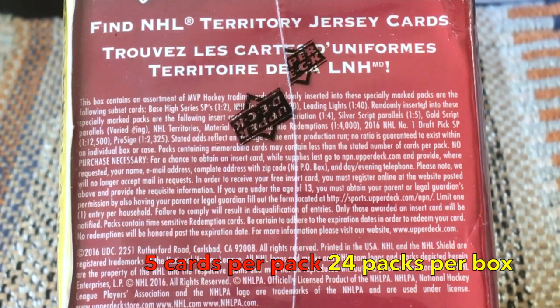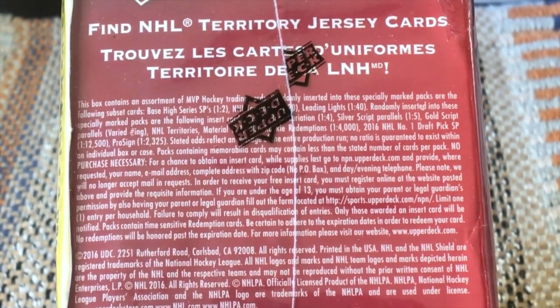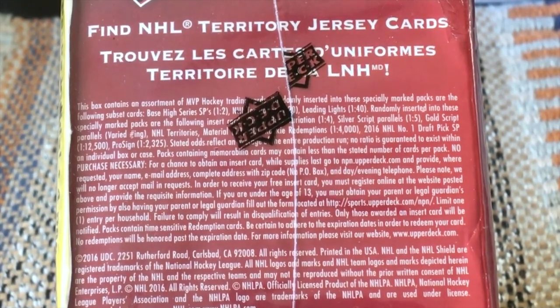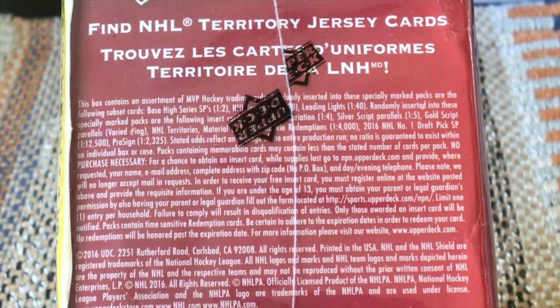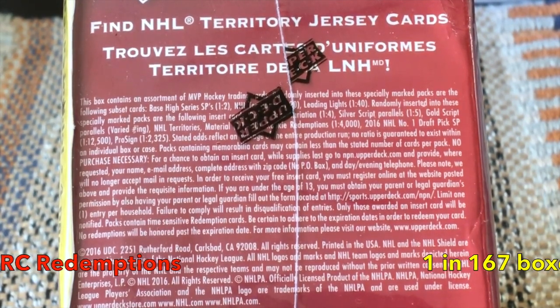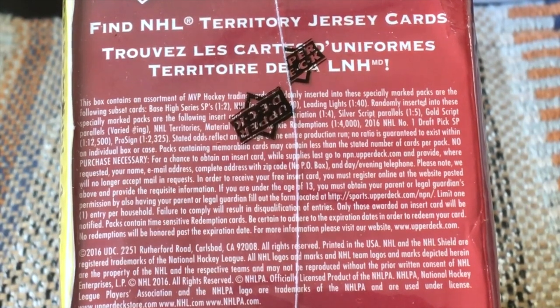Five cards per pack, 24 packs per box. Silver scripts deliver one in five — 75 silver scripts in 24. Puzzle backs inserted one in four, so six puzzle backs. High series short prints fall one in two — cards above number 200 in every second pack. Gold scripts numbered to 125. NHL Territories one in 20, one per box. Leading Lights one per two boxes. Territory Materials one in 1,400, about one in 60 boxes. Pro-sign autos one in roughly 2,000-3,000 — one in 97 boxes. Rookie redemptions are one in 4,000, about one in 167 boxes.